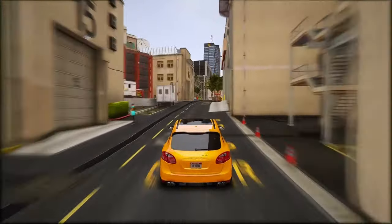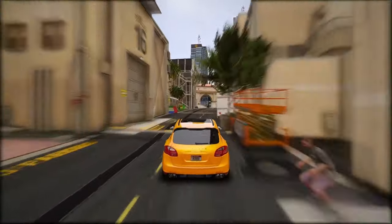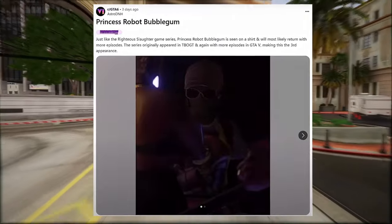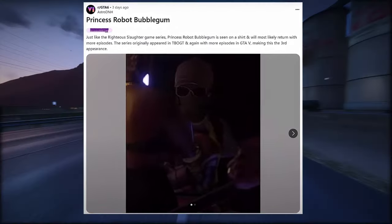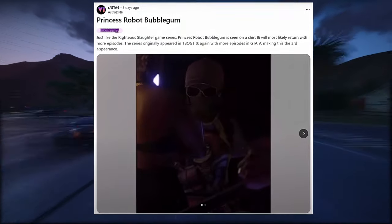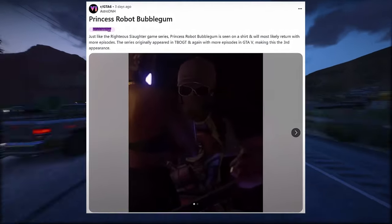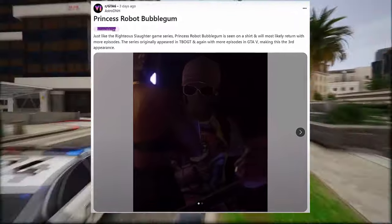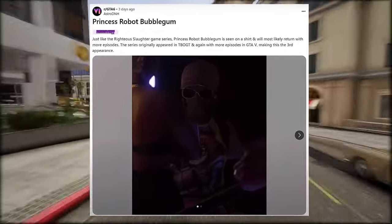Now, on to the next and final discovery — which might just be your favourite. Princess Robot Bubblegum is confirmed to be in GTA 6. Just like the Righteous Slaughter game series, Princess Robot Bubblegum is seen on a shirt and will most likely return with more episodes. The series originally appeared in The Ballad of Gay Tony, and again with more episodes in GTA 5, making this the third appearance.